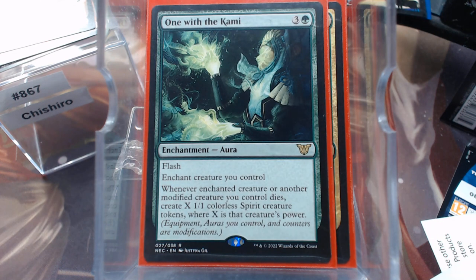And then we have One with the Kami — an aura that has Flash, so we're going to modify a creature that way. Whenever the enchanted creature or another modified creature you control dies, make X 1/1 colorless Spirit tokens where X is that creature's power. Obviously if it's modified, it's going to be more than likely bigger. And it works for the whole team even though one creature is carrying it. So that's really, really kind of nice.